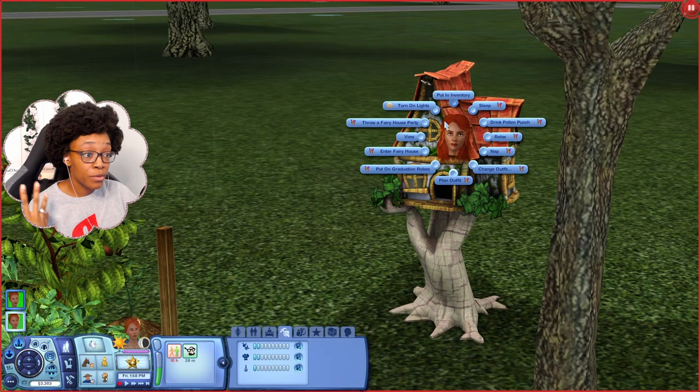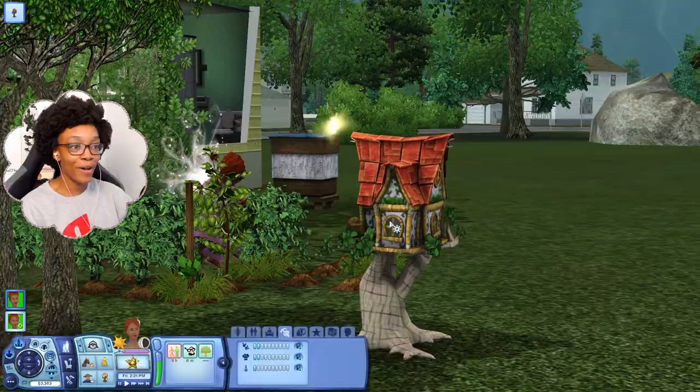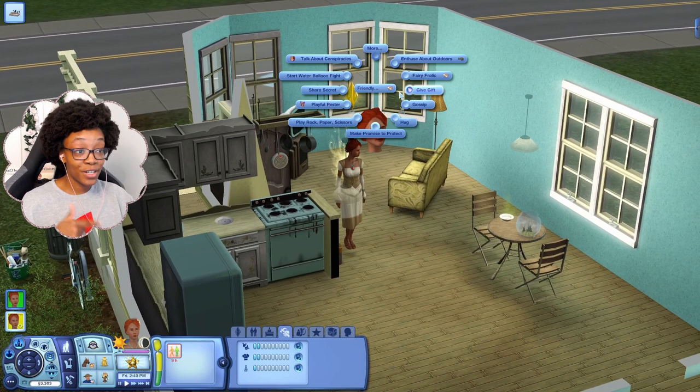You might have noticed this little fairy bungalow — fairies can take care of almost all their needs inside it. When she enters the fairy house, watch her transform into her true fairy form — a tiny little fairy! They also transform into that form during certain interactions, like fairy frolicking, where both fairies turn tiny and play around with each other. It's the cutest thing.